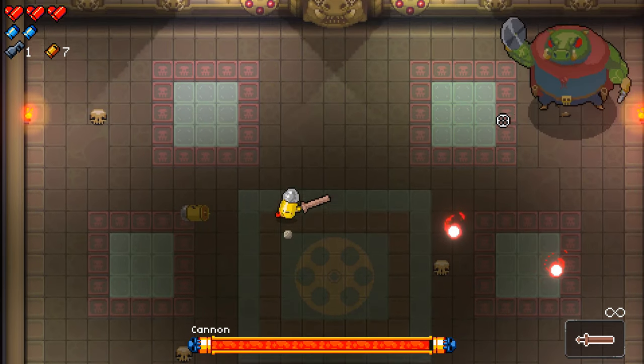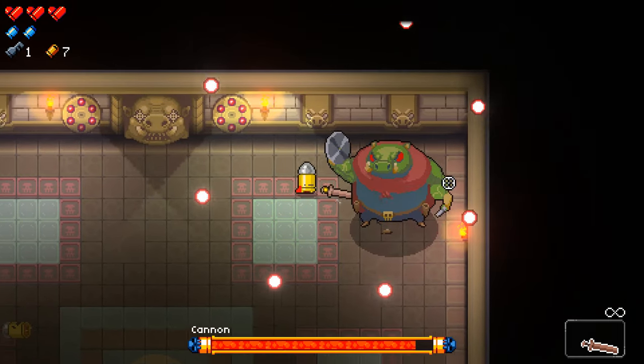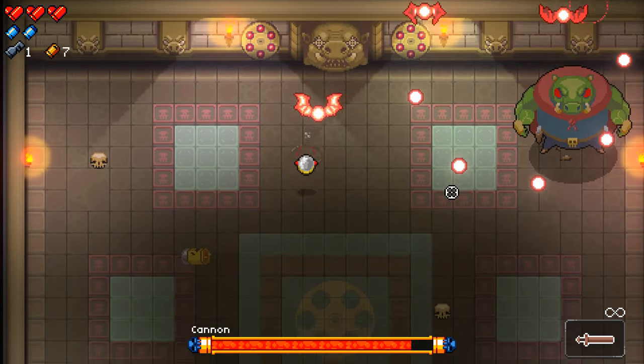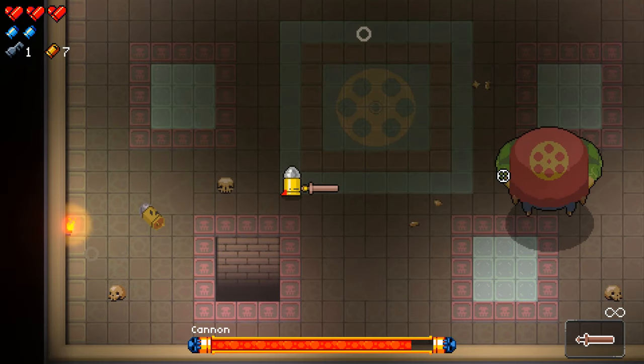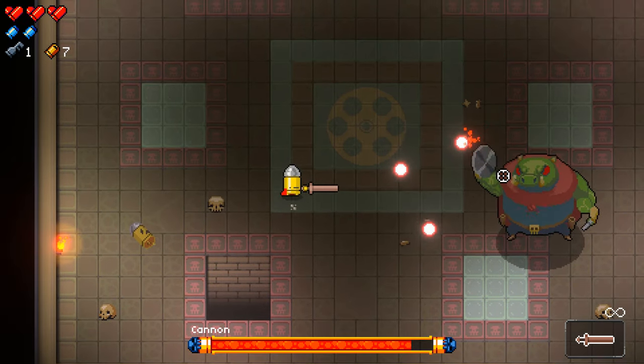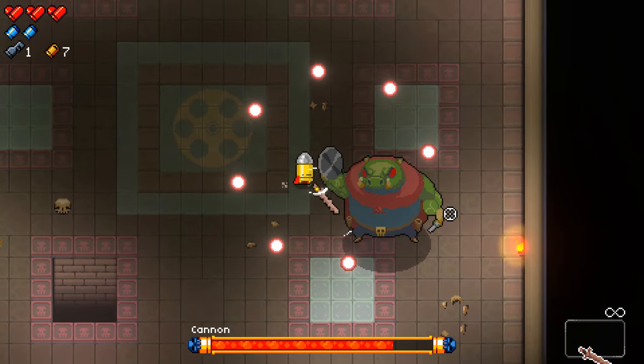There are two easy ways to do damage to King Cannon. The first is when he flies around the arena — you can generally fit in a few hits when he lands on the ground. The other way is when he does the attack where he shoots bullets in a circle around his hand. You can dodge roll toward him when the bullets start expanding and generally fit in around 3 or 4 hits. When the bullets start coming back together, just dodge roll out and then dodge the waves of bats that come out toward you.